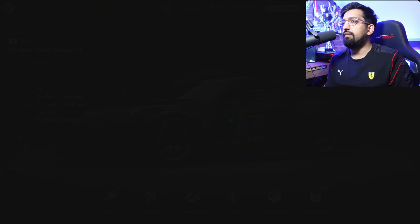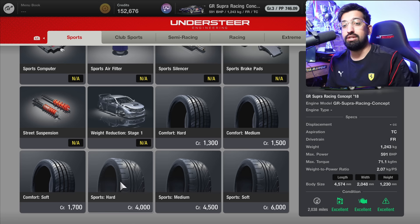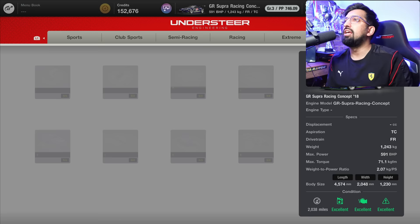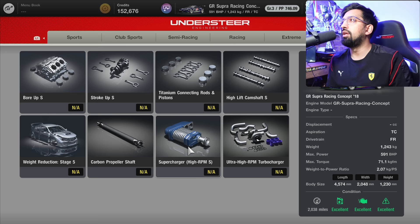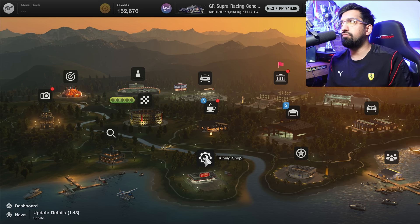Here is the tuning shop, where you buy parts for your cars to enable them to actually race in certain races. When the game launched you had to come here to get your tyres before entering a race — they've now changed that with a mini shop in the race menus. Basically you've got all your parts, and now there are ultimate parts as well. These were hidden behind roulette tickets before, which was very controversial because it was impossible to get them.